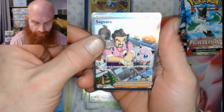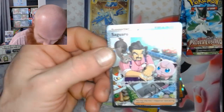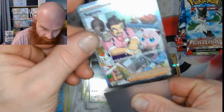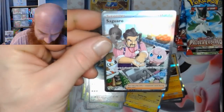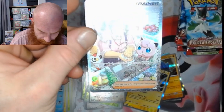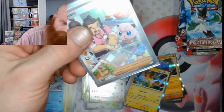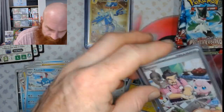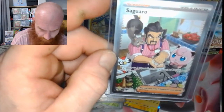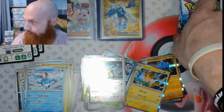And what do we have at the back? Palm art — looks like the full art. Got the double rare down there, so two gold stars — this is the Special Illustration Rare. The full art Saguaro! That's a good pull. I like that art too.